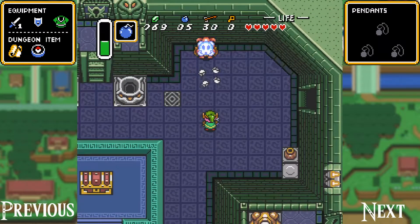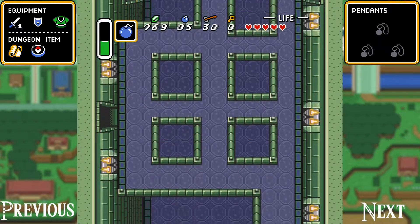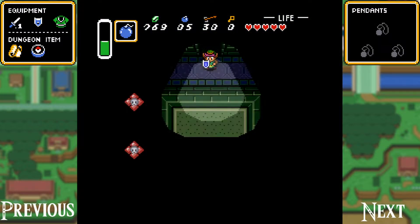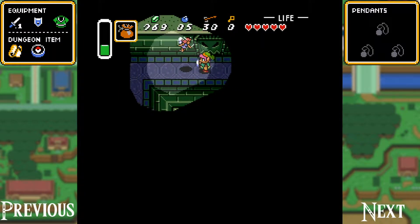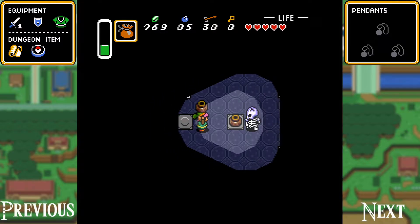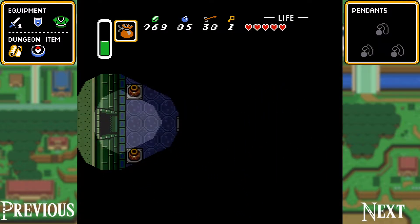Five more arrows that we cannot use yet. As you'll notice, we're actually below one of the rooms we went to earlier — the room right before the map. We're going to take these anti-fairies out, and there you can see they do turn into fairies. Head over here — there's a bunch of skeletons in here, but the only thing we're after is the key that's in this pot. We're just going to leave the rest of those and get out of here.